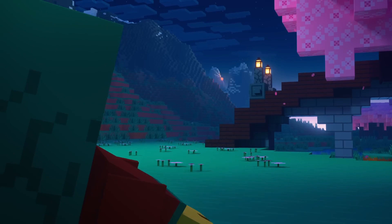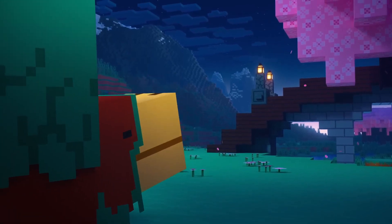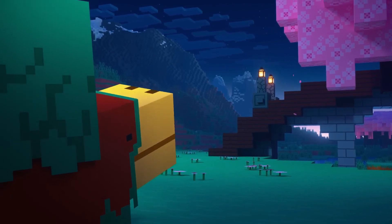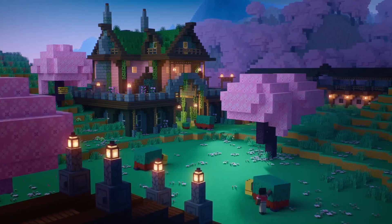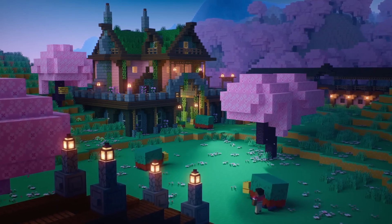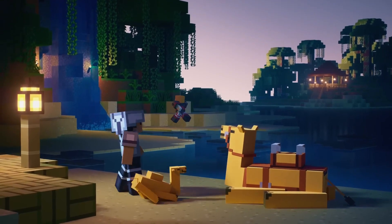Unlock Rare Trails and Tails. Some Trails and Tails are rarer and more exclusive than others. Keep an eye out for special events, achievements, or challenges within the game that unlock these unique options. Putting in the extra effort to obtain these rare features will make your character and pets stand out from the crowd.